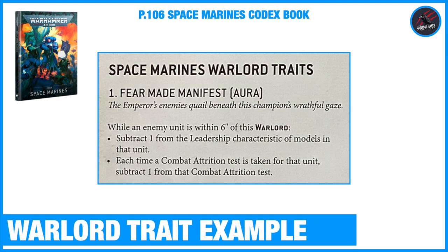Here's an example of a Space Marines Warlord Trait - the first one, Fear Made Manifest. This is an aura: the Emperor's enemies quail beneath this champion's wrathful gaze. The rules state that while an enemy unit is within six inches of this Warlord, subtract one from the leadership characteristic of models in that unit, and each time a combat attrition test is taken for that unit, subtract one from that combat attrition test.